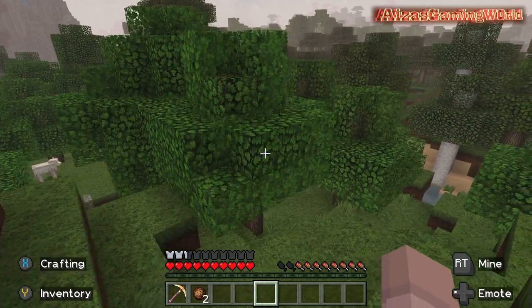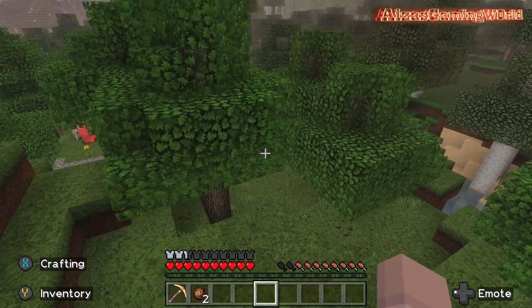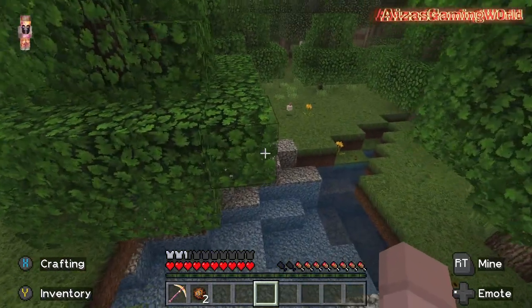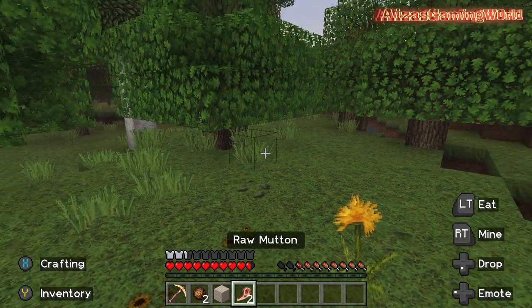I won't lie, the trees look nice. The one thing that's bothering me is that the leaves sometimes move in different directions. Is there blood? The curiosity - wait, okay, I thought that was actually blood on the ground.